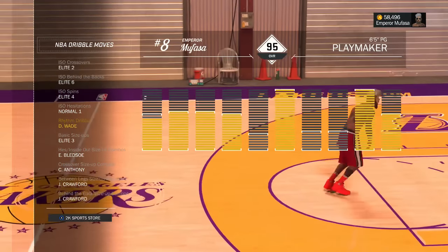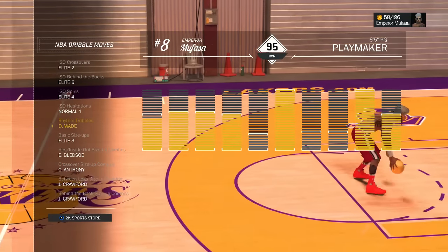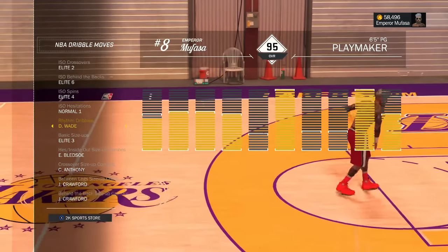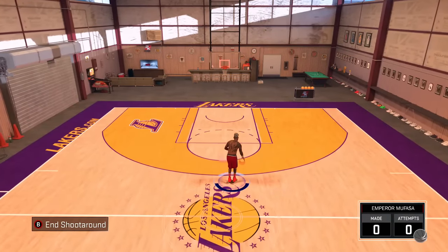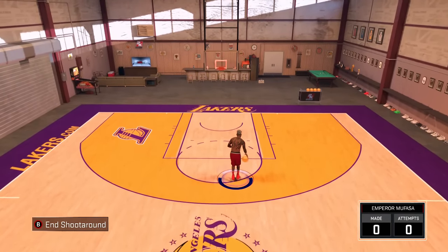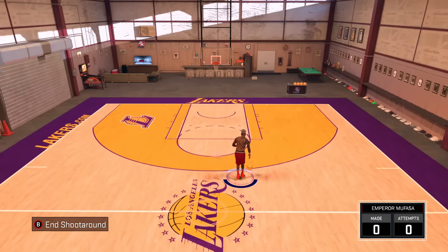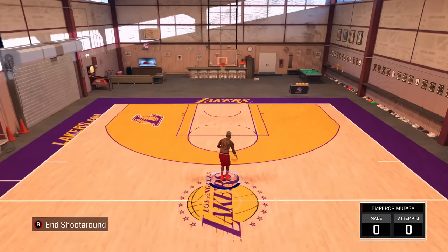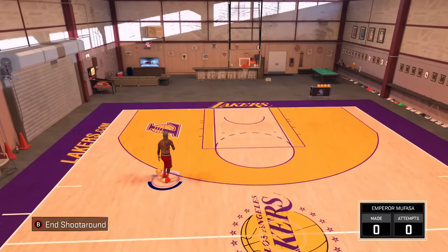For move number one, you are gonna need the Dwayne Wade rhythm dribble. When you spam this move it looks so weird — people are calling this the moonwalk rhythm dribble because if you spam it, it looks like you're moonwalking. It's a glitch in NBA 2K17 even after all these patches. Make sure that you purchase that specific rhythm dribble, and now let's go to My Court. As you guys can see right here, he looks like he's moonwalking — this is a glitch remaining in NBA 2K17 after all these patches. All you're doing is activating a rhythm dribble. Since you already have the Dwayne Wade rhythm dribble equipped to your MyPlayer, all you really want to do is flick your right analog stick up and just keep flicking it up as fast as you possibly can to get that moonwalk animation.